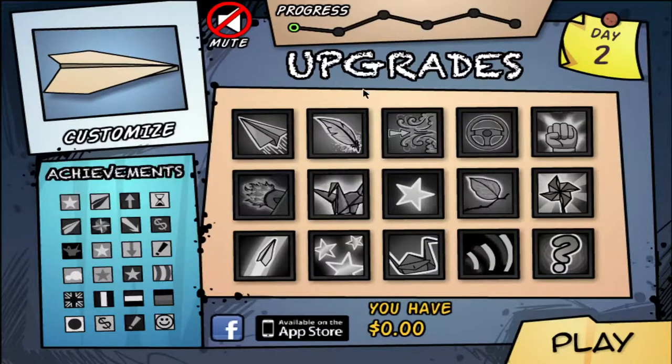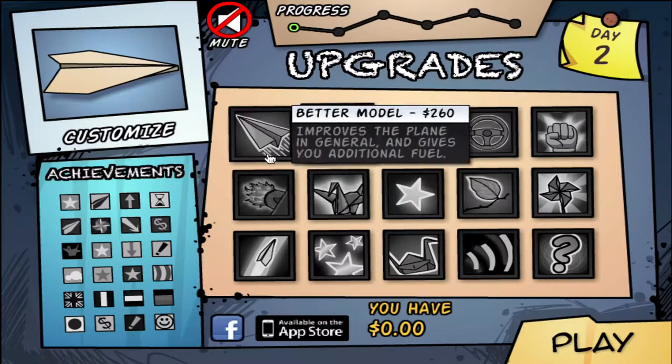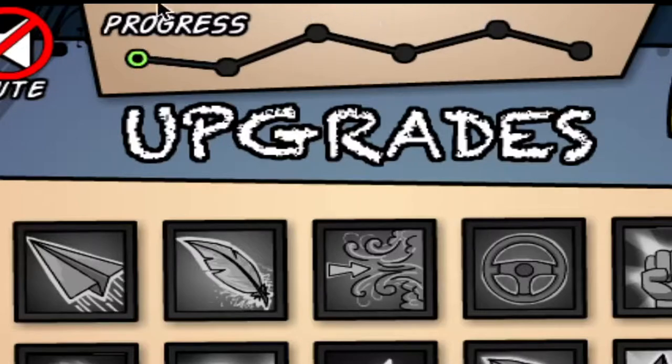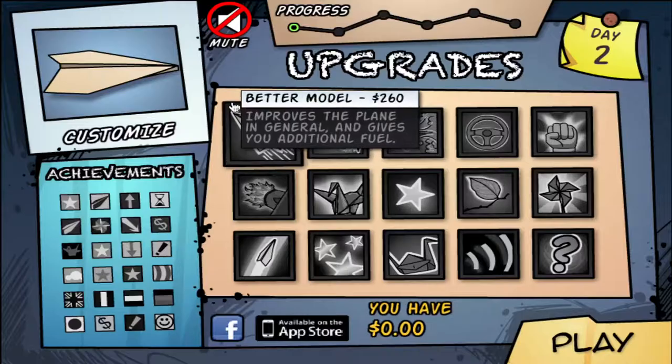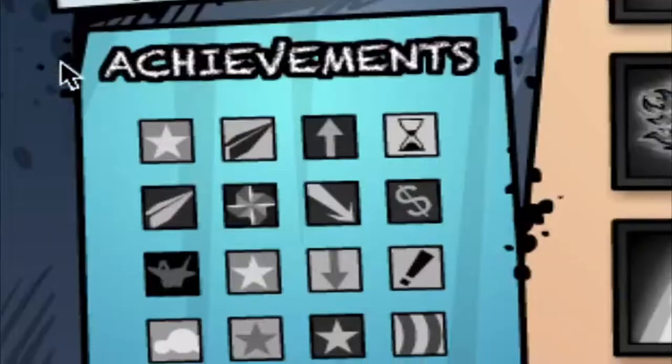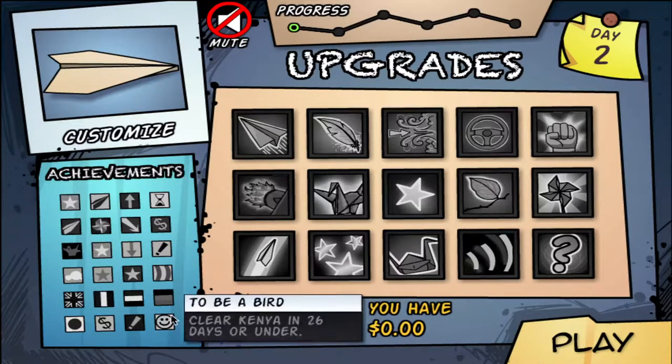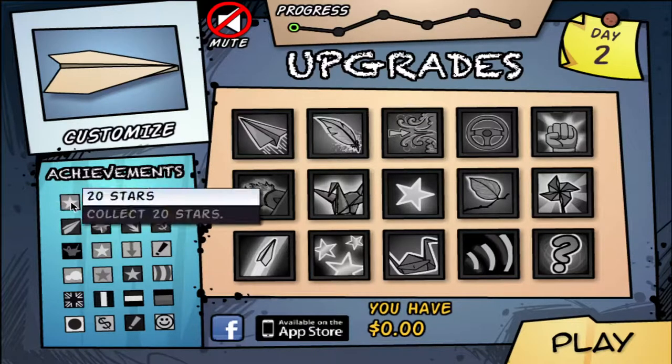So we've got upgrades. For a 100% speedrun you definitely want to get all these upgrades, but 100% means beat the game to its fullest extent. So in the progress bar at the top here, we want to complete all of the progress, get all of the upgrades, and then get all the achievements. There are 24 upgrades total, so let's look at all of them.